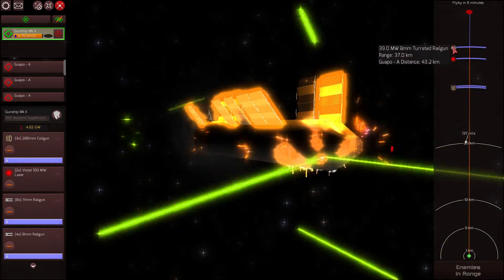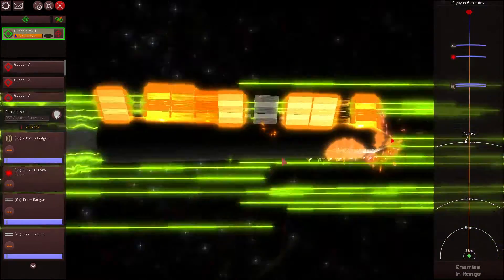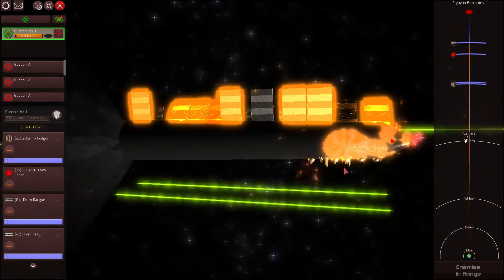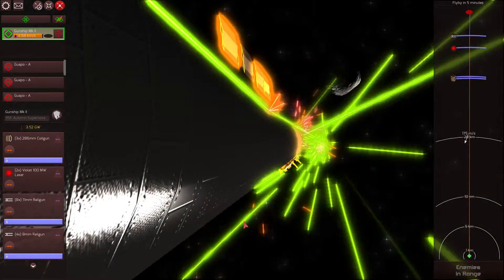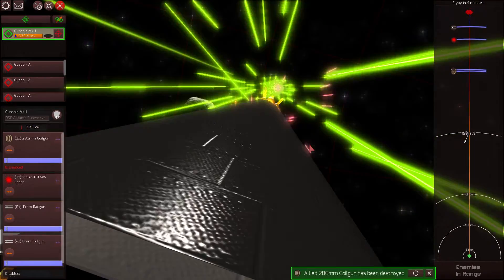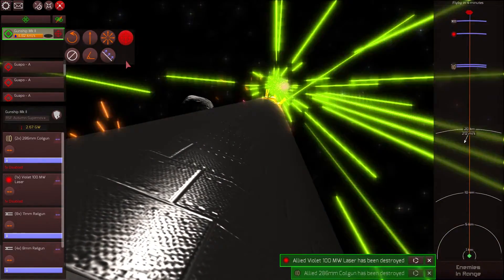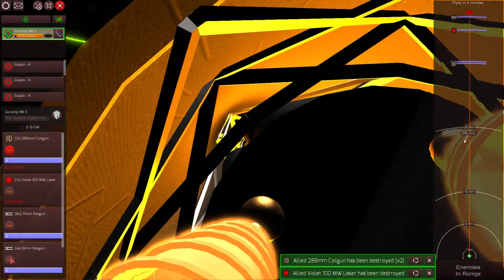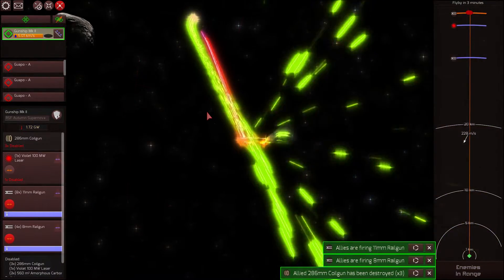The 8mm turreted railgun has a range of 37 kilometers. We could fire from here, but dispersion will probably prevent us from doing very much damage, and we would have to present our broadside to the enemy, making us an even larger target. We lost a coil gun. Let's orient broadside — we're close. We'll still have to ignore range on our weapons.